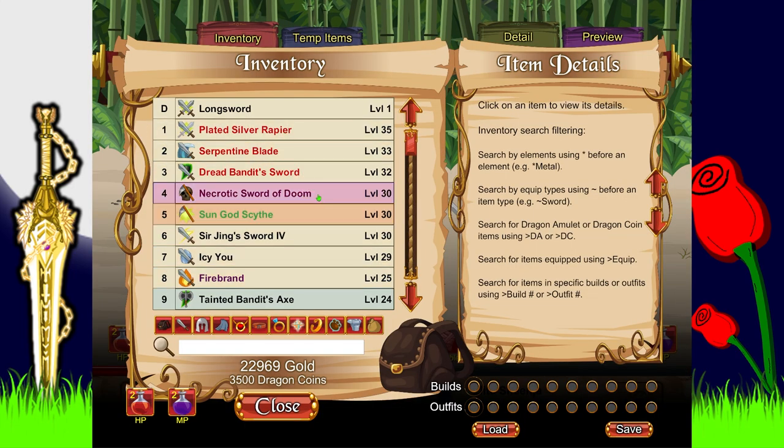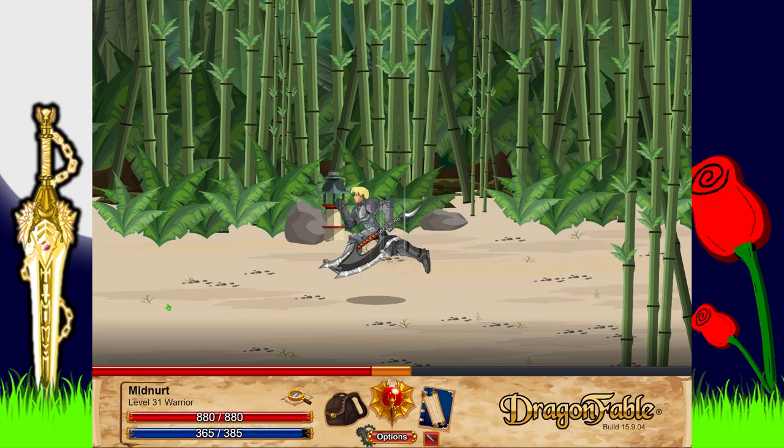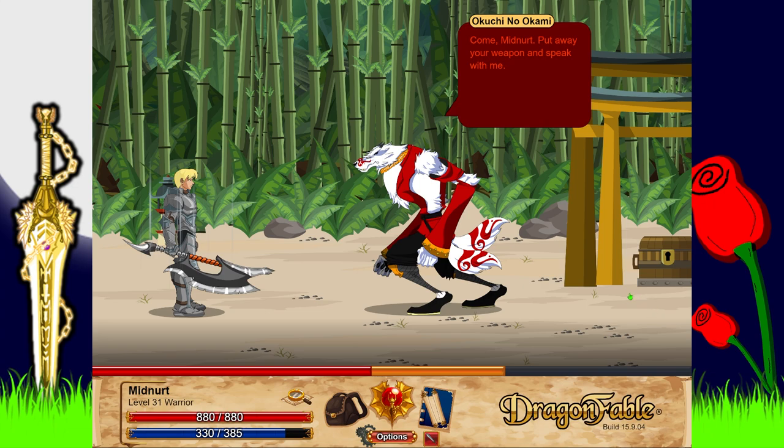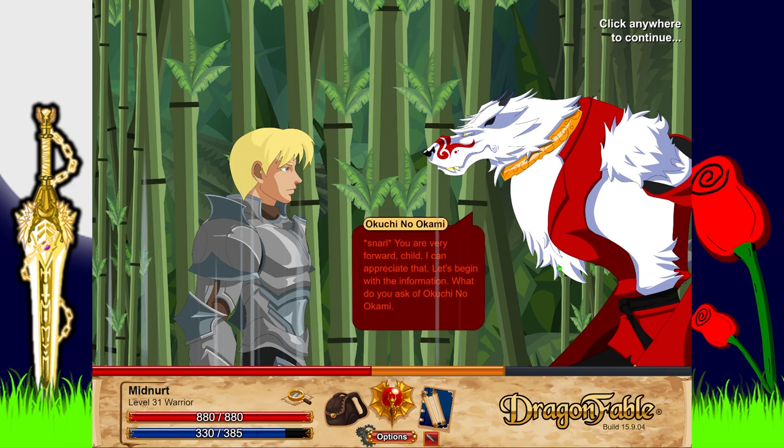We have to switch our character loadout again because of these ninjas. Dead end - I could have figured that out myself. Here we go. Meeting Kuchi no Kami: 'Put away your weapon, Midnerd. Speak with me.' Kuchi no Kami says: 'I have come for two reasons - I need information from you, and I want the Shadow of the Wind ninja scrolls back.' Kuchi no Kami responds: 'You're very forward, child. I can appreciate that. Let's begin with the information.'